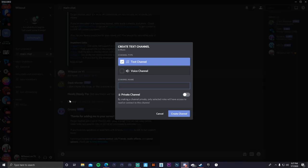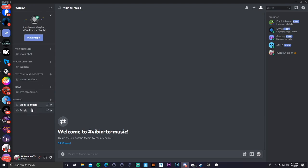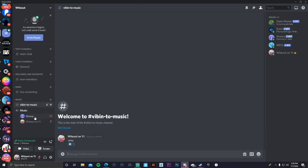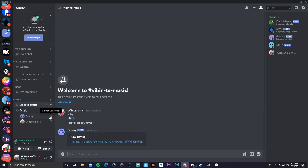Also create a text channel inside the music category and name it something like 'Listening to Music.' Once you have both channels, connect yourself to the voice channel, then go to the text channel and type '/play' followed by whatever song you want. The Groovy Bot will join your voice channel and start playing. I won't demo it fully because I don't want to get copyright issues.